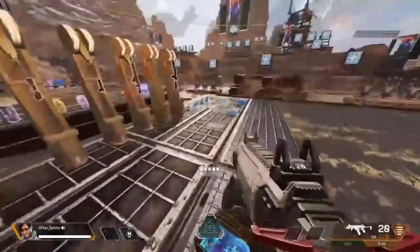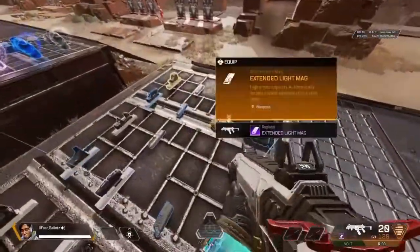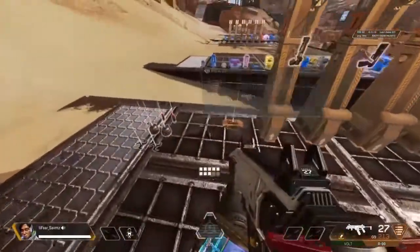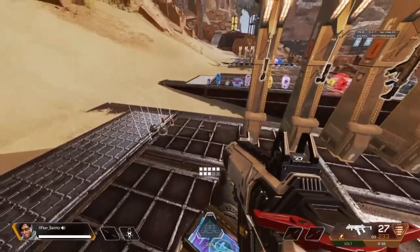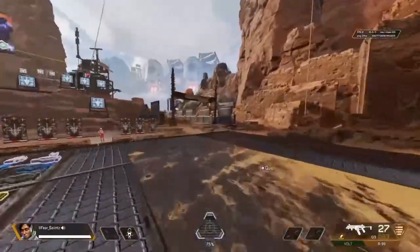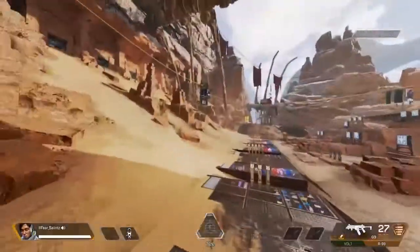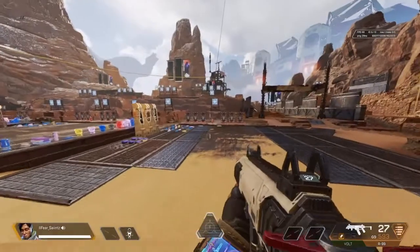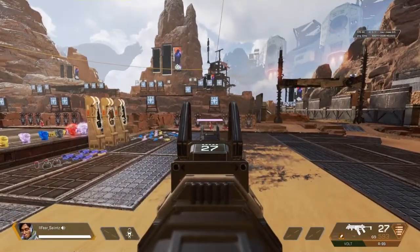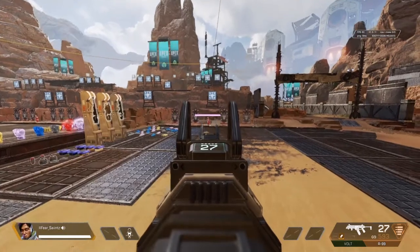For the first one, it doesn't matter what skin you have — just go in here and grab an R9 with a golden light mag, grab a bunch of light ammo. Now that you have your R9, normally some of you would probably go for the barrel stabilizer, but no — for the best results, no barrel stabilizer.